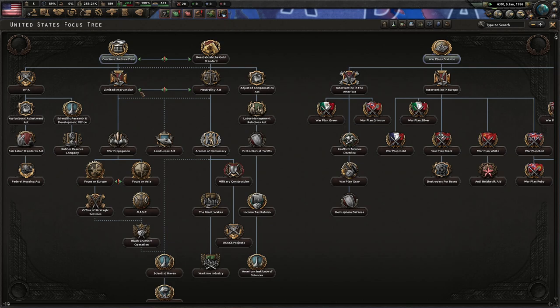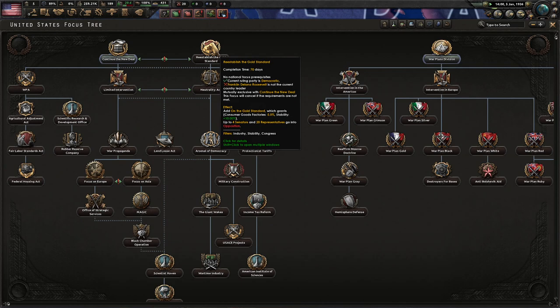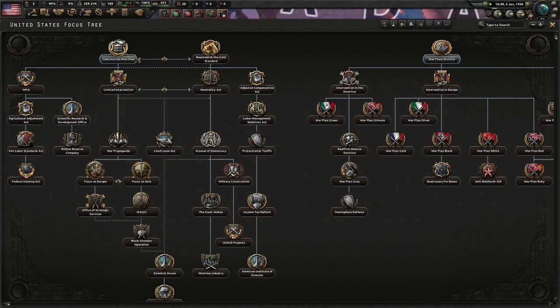The focuses are divided in general categories — all of this is political stuff, this is the war plans division for planning your offensive specific to the US, and over here the war department which is improving troops on the ground and training. We know we're not at war for a while, so we really want to focus on the political stuff. We can reestablish the gold standard or continue the new deal. The gold standard is blocked out — to get access we'd need FDR to not be president, which would require some setting up. So for simplicity, we'll continue the new deal — we're playing on historical and this is what the game wants us to do.